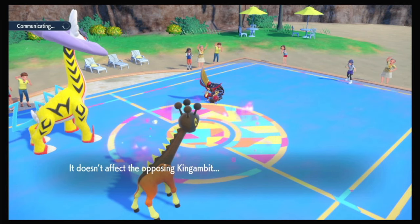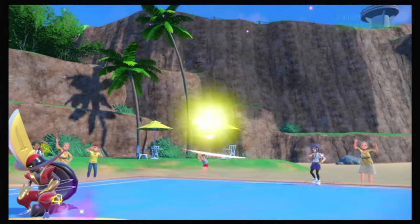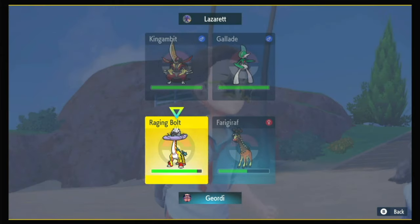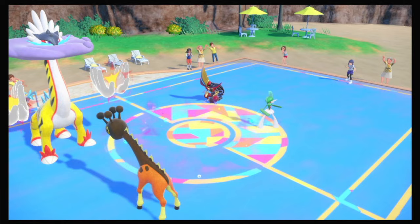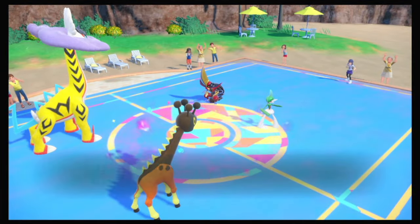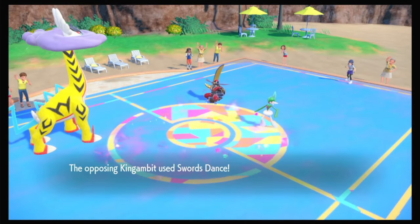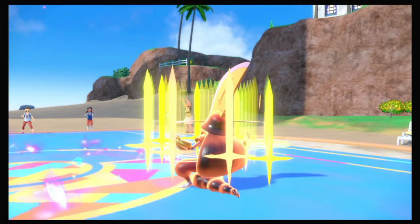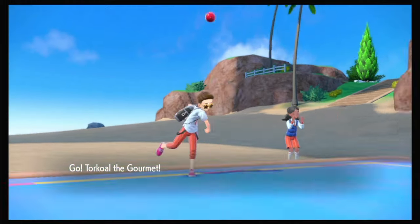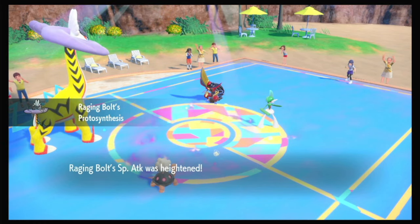But does that really help? Now I want Trick Room to go up and I can sweep with Torkoal maybe — depends on their last. If it's their own Torkoal, it's Gallade. Hmm. Now don't show me Protect on King Gambit. Nice. Aww, not nice — you had to do that. You had to live on that HP. Swords Dance isn't going to get you anywhere.